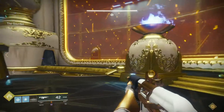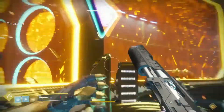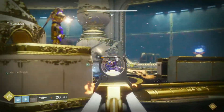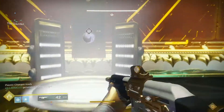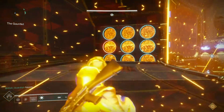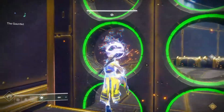I would highly suggest running the rotational method. If you don't know how to do that, you basically split your fireteam into two teams of three. You have one person as your runner, the second person as your plate holder who is shooting your higher arrow, and the third person is your scion smasher dedicated to your lower arrow. Once the sequence starts, each team rotates clockwise around the gauntlet following the runner.